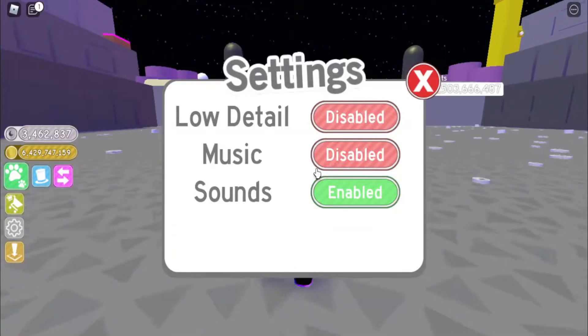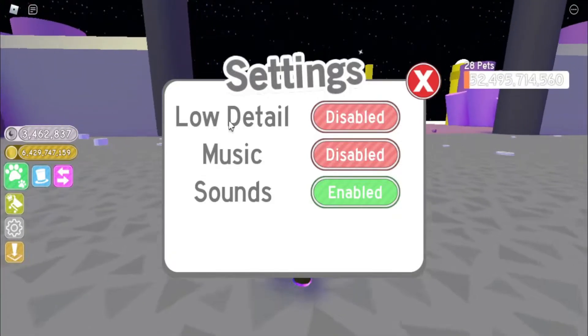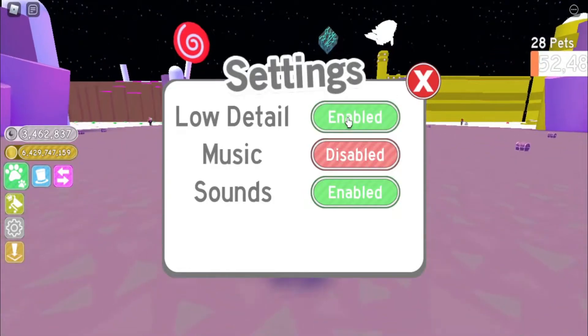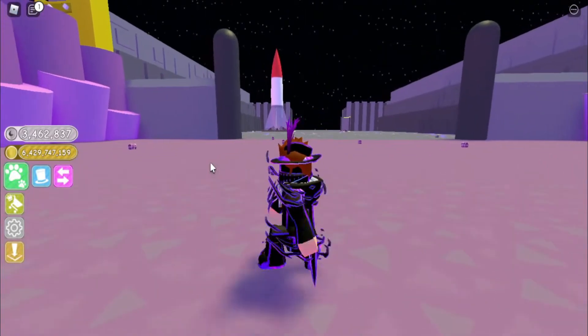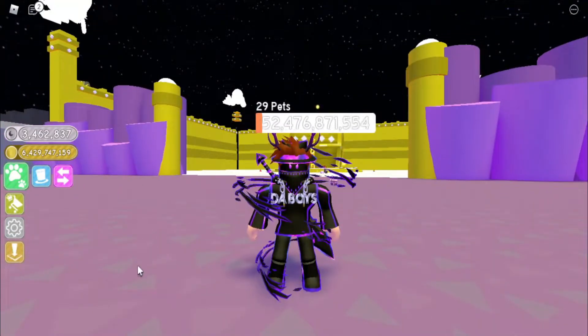The settings are also different here — you can actually set the log detail. At least there are 29 pets in there now. You can see how many pets are in that chest. I think in Petsim 2 it's similar, but in Petsim X it's no longer a thing.